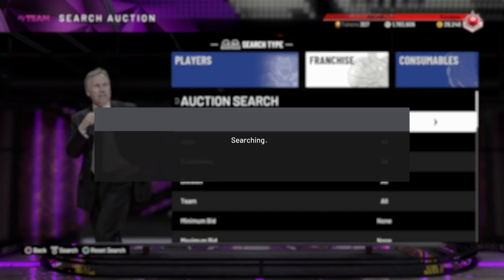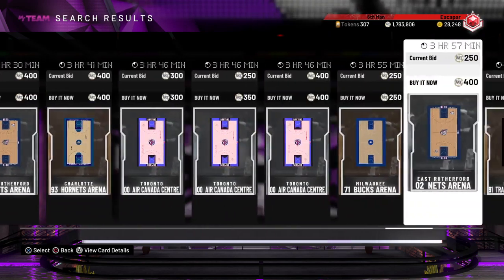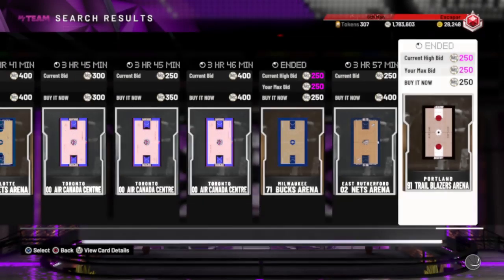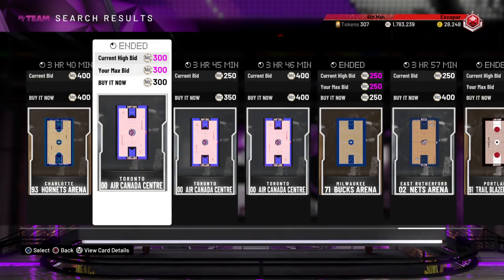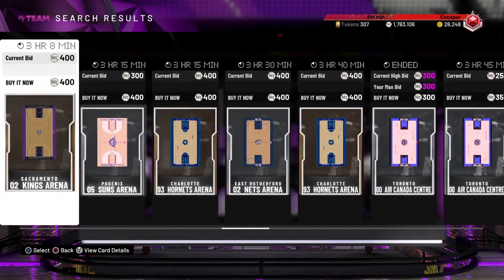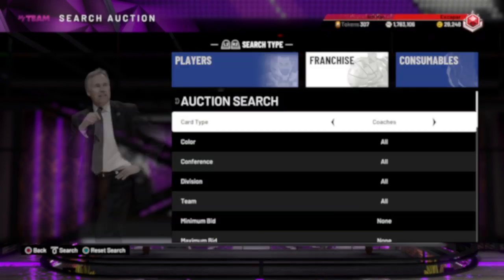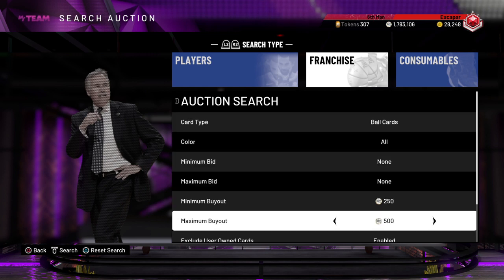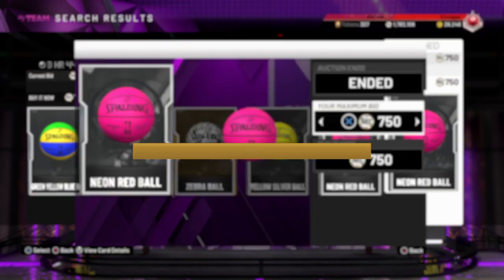You can do the same thing with arenas — there are a lot of arenas that are super cheap that people just throw up. Look, I didn't have this one for 250 MT, didn't have this one for 250 MT — we're saving a bunch of MT instead of buying normal expensive cards. You can also do it with coaches: grab the bronze coaches and crank them out. And here are the ball cards — I'll see if there's any for around a thousand that I don't have.